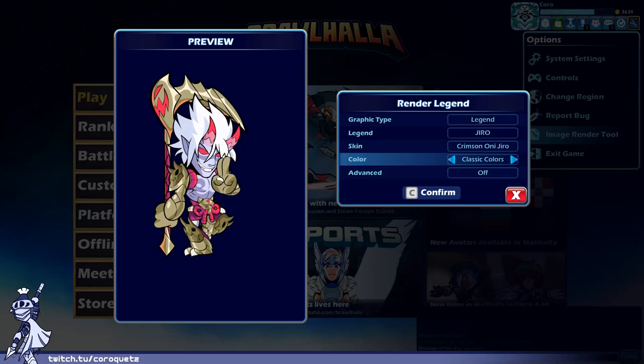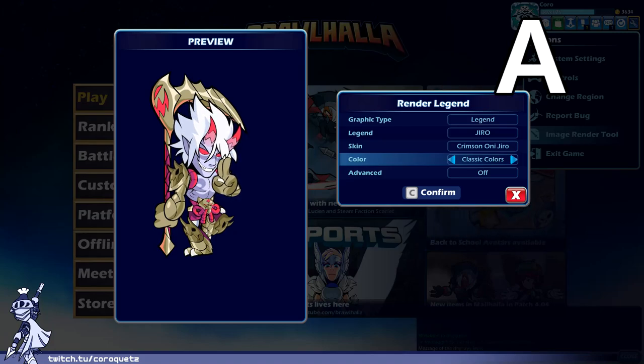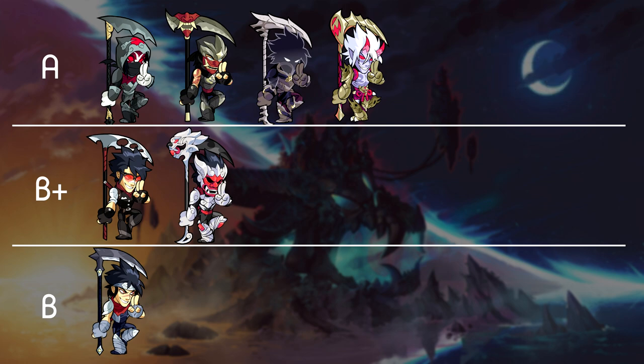Crimson Oni Jiro — I like this one quite a lot. The armor being gold stands out pretty well against the pale skin, and the reds complement it — red and gold, a very good combination. They give him horns to fit the oni description, which makes the character design stand out more. The belt is also really cool — a little cat face belt. Overall, Crimson Oni Jiro lands on an A.